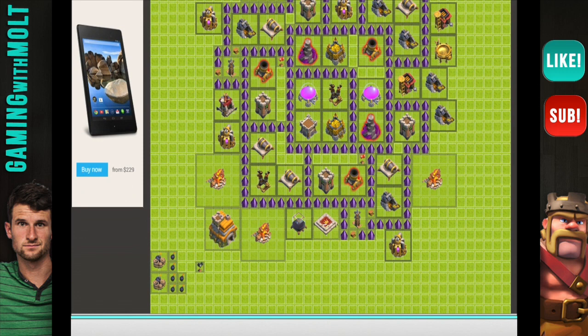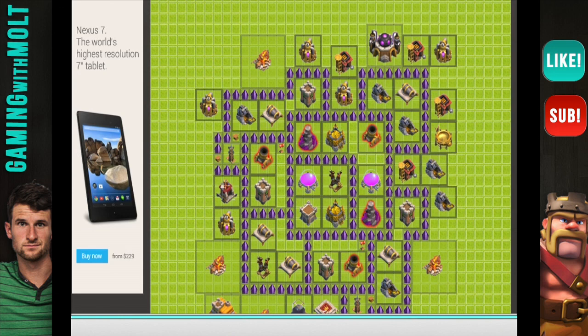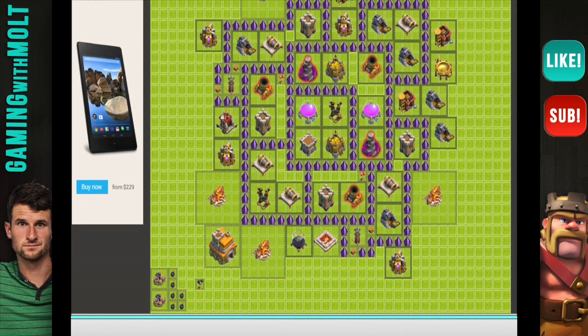You know, I actually don't think that is a bad design. I might tweak some things, but I generally go over things a couple of times before I finalize them. That looks pretty good. We have our triangulated mortars that are protected from Archers pretty well. We have our Wizards that are also protected from Archers. We have an air defense right here centralized that is going to protect a very good center of the base. Our Clan Castle is very much centralized as well.